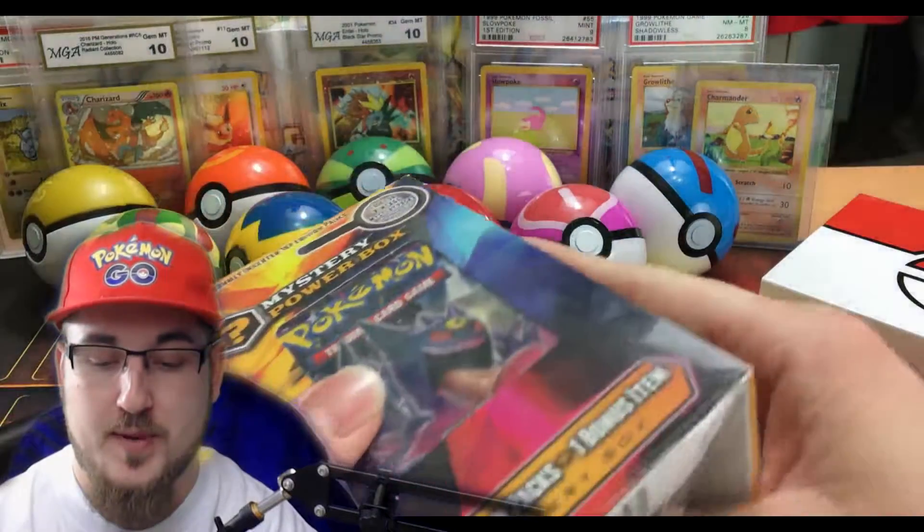I'm super excited about this box. We got the Phantom Forces on the front with the Mega Gengar. Hopefully we get that vintage pack, man. I've seen a video where a dude pulled a Blastoise Base Set pack and pulled a Charizard holo out of it — insane. Anyways, without further ado, let's get into this.